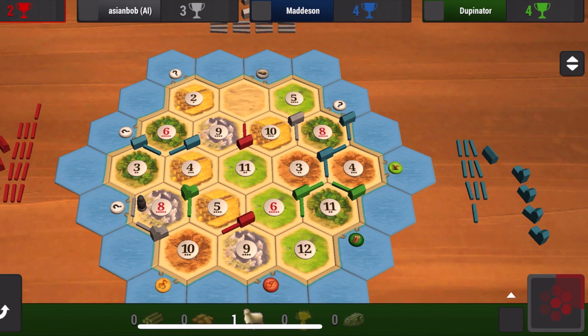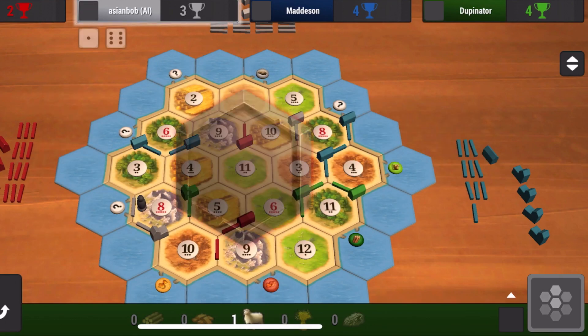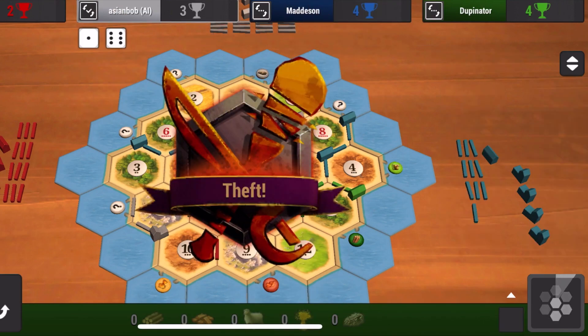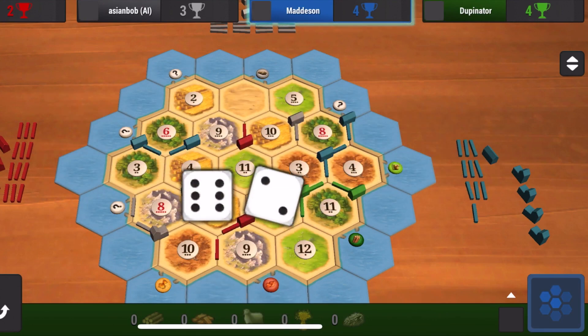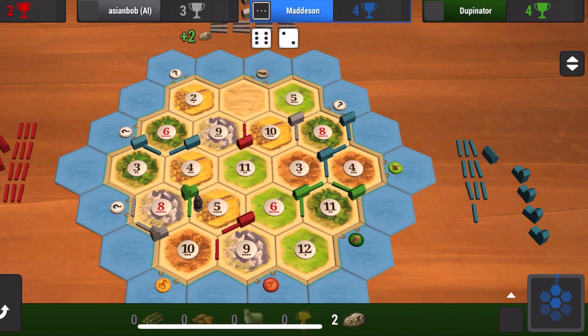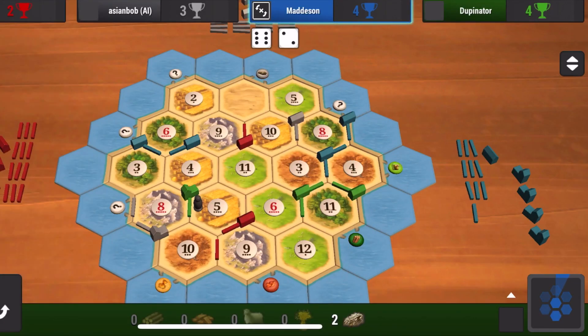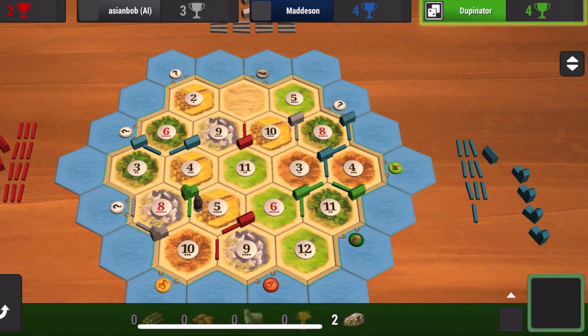You'll notice a running theme in this game and many of my games: if someone places the robber on a certain hex, like the eight stone, I'll have two wheat and one stone, and all I needed was an eight dice roll to get two more stone and build my city. But because the robber is on that particular spot out of all the other hexes, I get prevented from building what I was planning. It's funny how it works out that way and convenient to all the other players except for me.